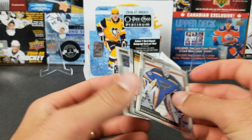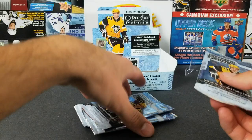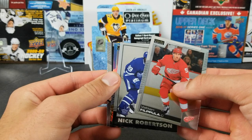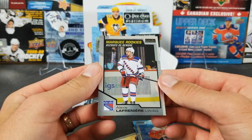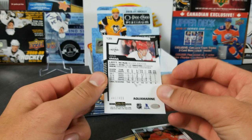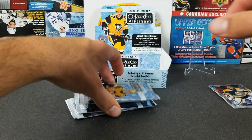Valtteri Filppula, Nick Robertson. We've got another Aquamarine and behind that a Lafreniere marquee rookie — so at least we got one there. We pulled some out of Series 2 and now some out of Platinum. Aquamarine to 499 of Jacob Vrana — nice one. Three packs left, then we'll reveal our auto.